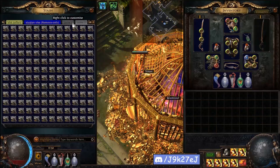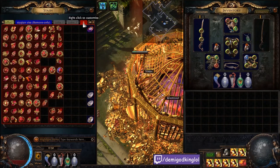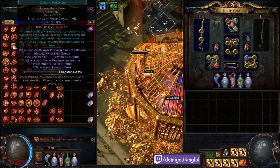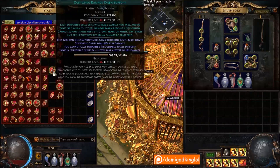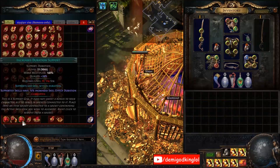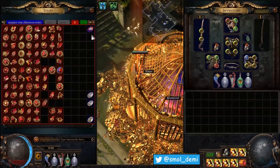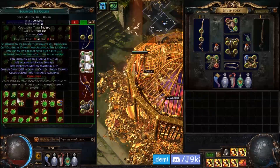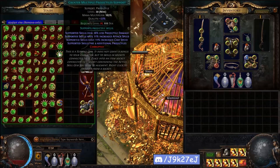These are my red gems. I tend to keep a level 20 or 21/20 of like everything that I have, or something close to it if I don't have it leveled up all the way yet. That means I can just respec characters whenever I want and grab gems out of my stash without having to go buy them, which is nice. These are all my green gems - same thing, try to keep a 21, 20/23, or something along those lines of everything.